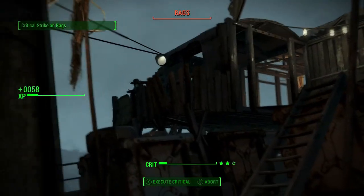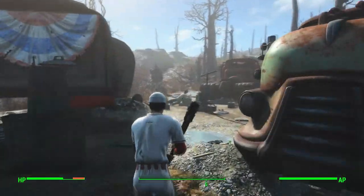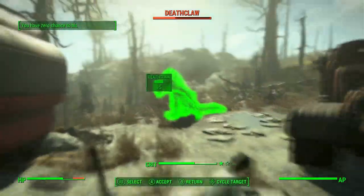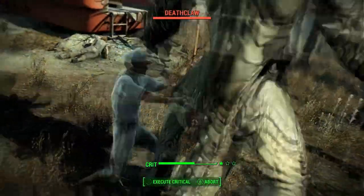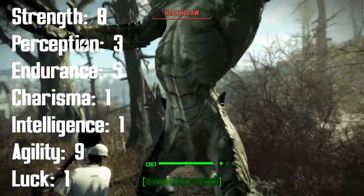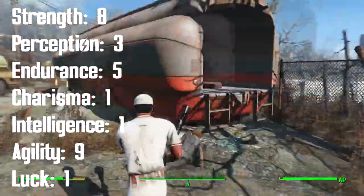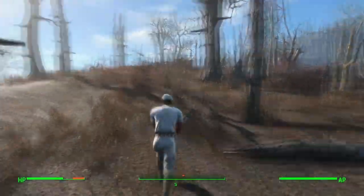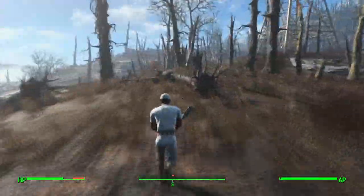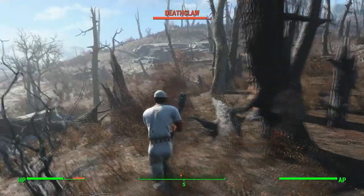He despises dictatorships and will not like the cause of the Brotherhood of Steel. While seeking out his son, the Swatter will lend a hand when he can, especially if that means he gets to swing around his bat. The Swatter will swing his way into the Wasteland with 8 Strength, 3 Perception, 5 Endurance, 1 Charisma, 1 Intelligence, 9 Agility, and 1 Luck. The special book in Sanctuary will be used on Perception, and after getting the Perception Bobblehead shortly after, you will gain access to Demolition Expert, which will help out with those sneaky baseball grenades.